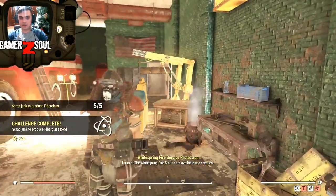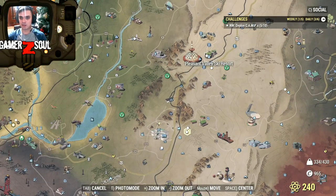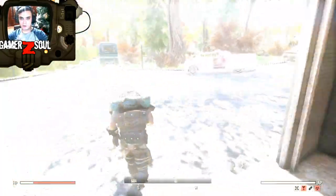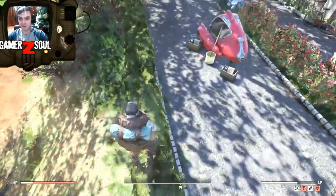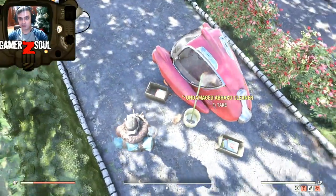Another tip: ski items or something like that — when I covered this challenge before, viewers told me that ski things also give you fiberglass, so you might want to check those out. Still, in White Springs there's a lot of telephones, cigars, and those cleaners, so if you look around carefully you'll definitely find something. I just killed a three-star and got undamaged fiberglass, fiberglass, fiberglass, fiber — oh my god.